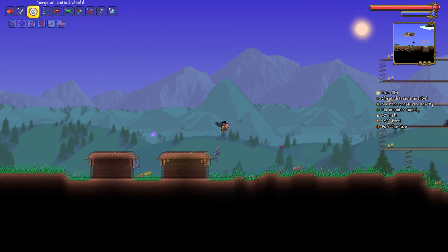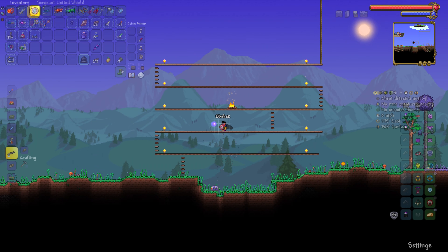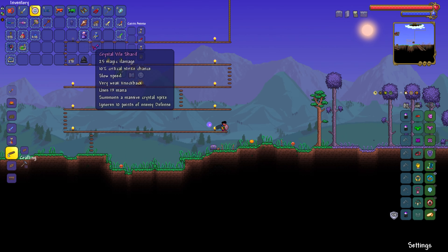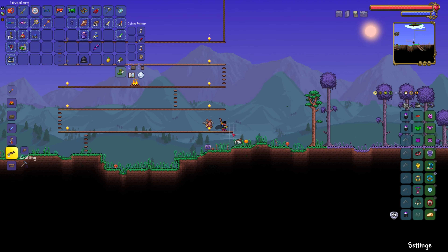Last time we fought the Destroyer we didn't have any buffs at all — like, at all. Also I should find my Imp Staff. I need a better summoning weapon, because the imp is falling off in usefulness a lot.